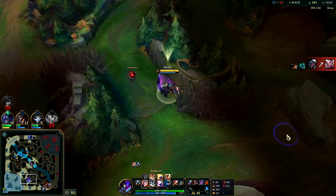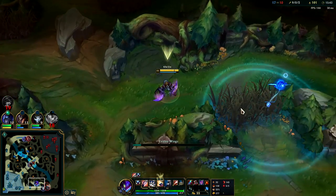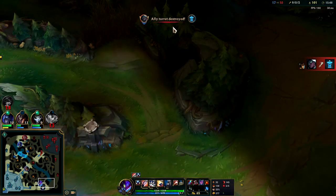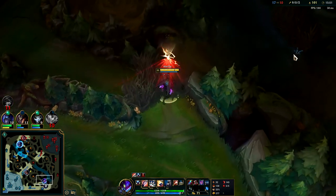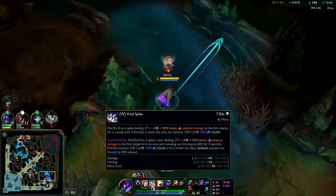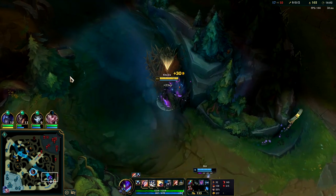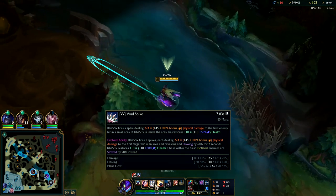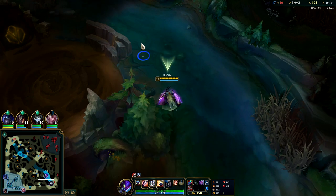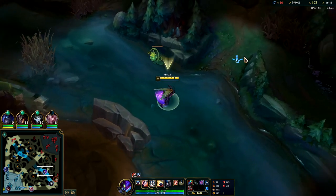Second evolution on Kha'Zix - you are usually looking for the W evolution because it is an AoE slow. This game, since we're gigafed, I'll go for the E evolution for increased jump range and jump resets on kills and assists. But the majority of the time you do want W evolution - it's stupidly strong. Being AoE and slowing them is just ridiculous. 90% slow if they're isolated, otherwise 60% for two seconds, which is still a huge slow.